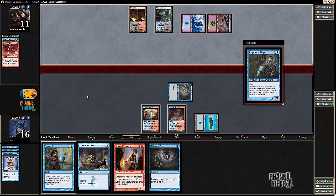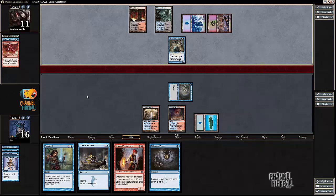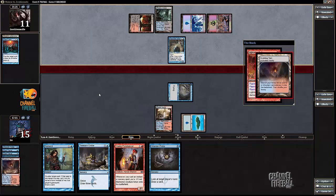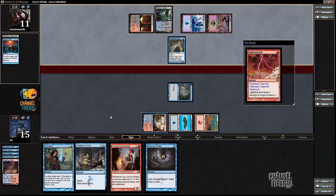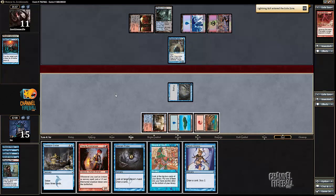Opponent pays two life to Watery Grave. Interesting. Yeah, Snapcaster's fine. I wonder what my opponent's up to. Given the Batterskull in my opponent's hand, if they just wait, that's actually a lot better. It's possible I should have done something different. Let's get a Mountain and cast Remand on that Lightning Bolt, which is going to get exiled because it is flashed back. And I can already cast Treasure Cruise now.